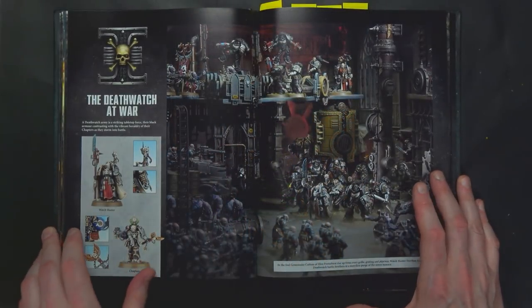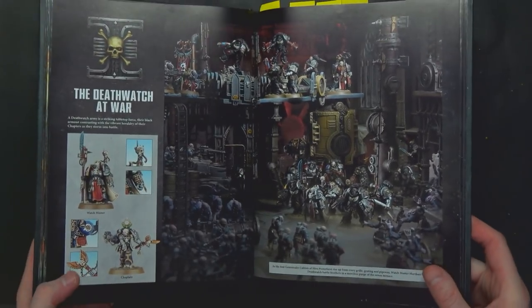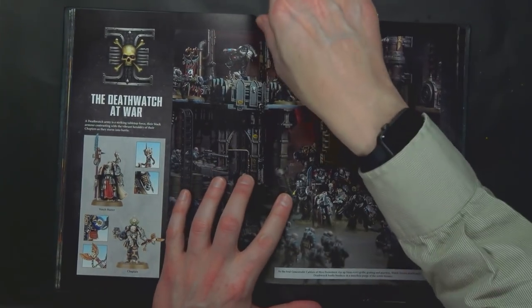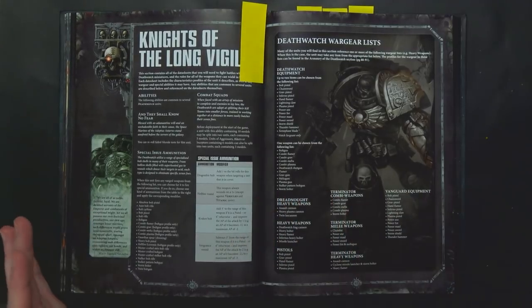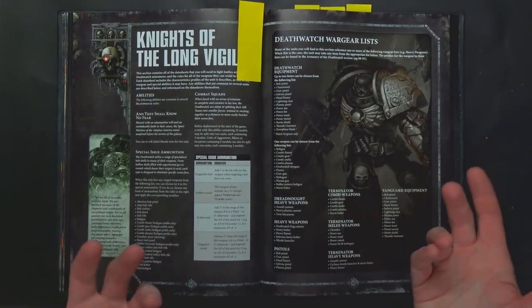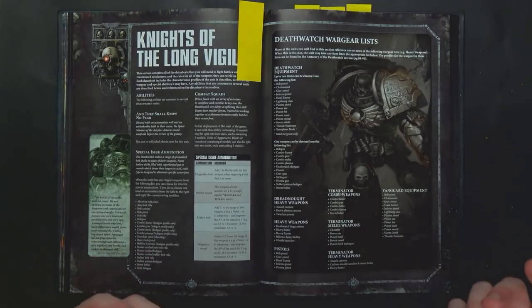So that being said, let's jump into our 10 tips and tactics on how to make the book itself work. First off, let's do an overview of the abilities, because I think that's a logical starting place. Now a lot of these have already been spoiled and people have been talking about them ad nauseam, but to go over the rest of the stuff it would be irresponsible to not at least mention them.